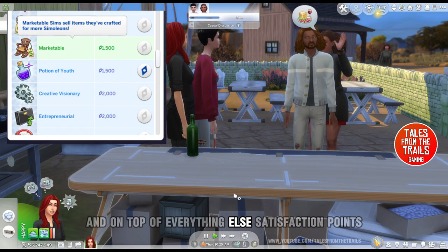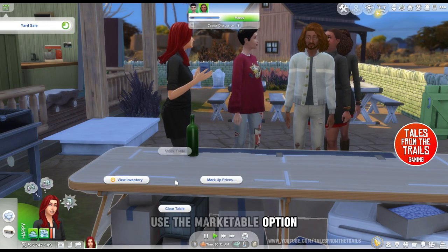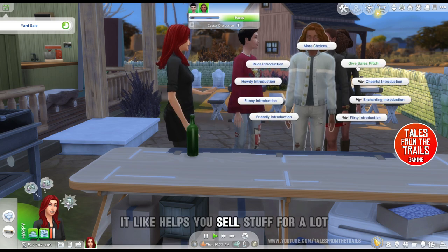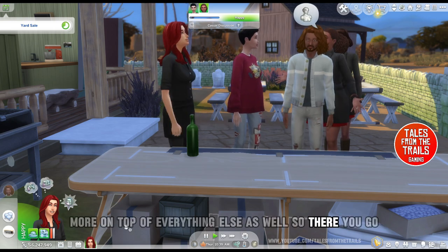On top of everything else, use the Marketable satisfaction points option — it helps you sell stuff for a lot more on top of everything else as well.